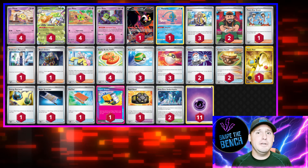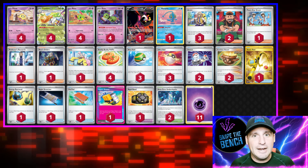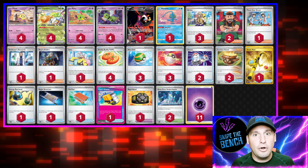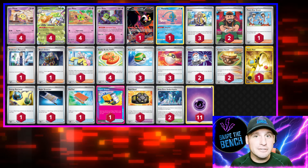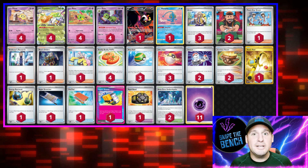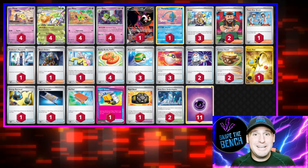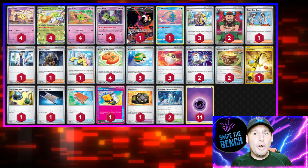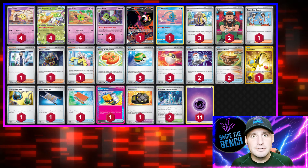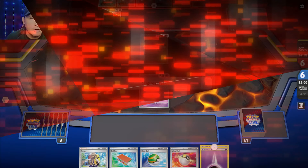I've done this deck before but not in Stellar Crown with the new Area Zero. Getting all our Xatus down basically gets you eight cards if you have four energy, plus adding energy which increases the damage on Espothra. Decks that worry about energy we can have a good matchup against. Okidogi is a little tougher. Let's hit the ladder and see who we face.